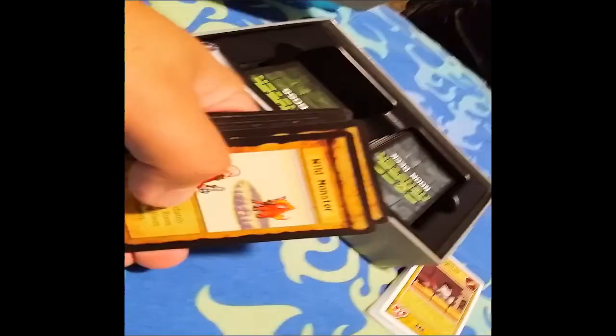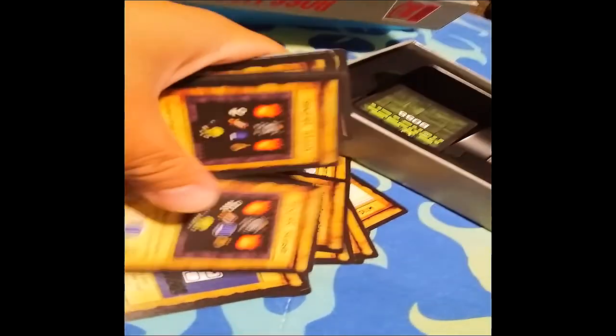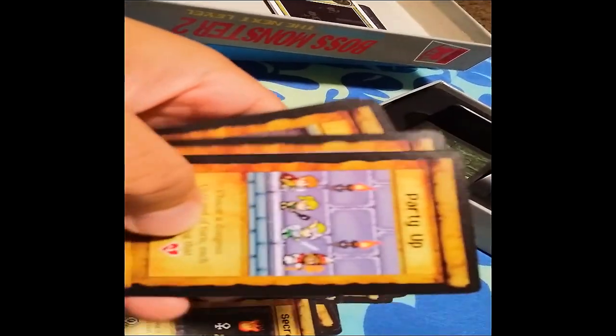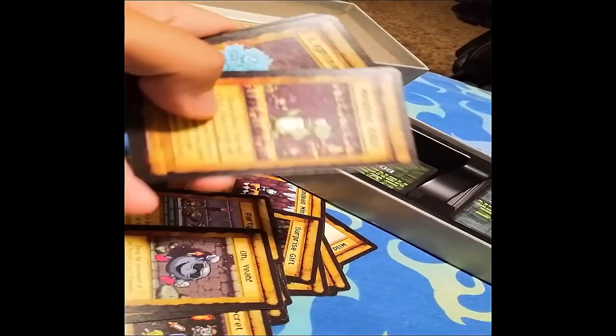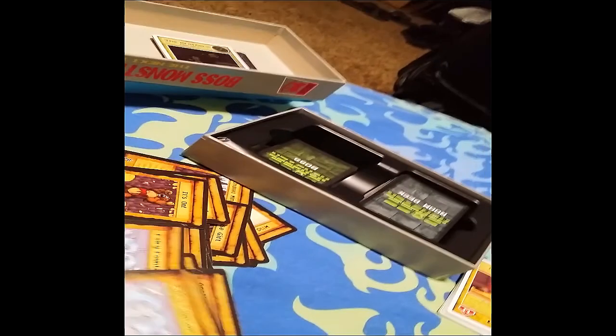Let's see if there's any new spells in here. Sorry, I should have recorded this in landscape mode. Wild Monster. Undead Minion. Surprise Gift — that one looks like it could be useful. Super Effective — that one can also look like it could be useful. Shortcut. Secret Stash. Pause. Party Up. These spell cards look like they could be more useful than the previous ones.